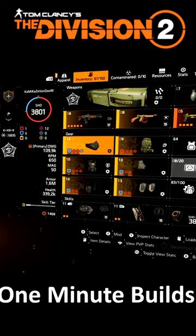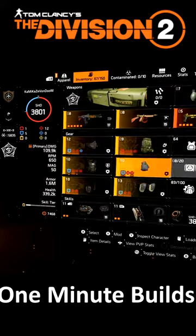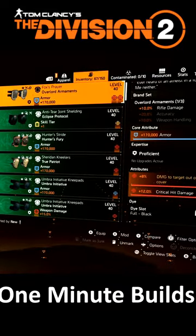So I use the three pieces of Y'all with Unbreakable on the chest piece. I have Fenris on the backpack with Vigilance, Contractor's Gloves, and Fox's Prayer Knee Pads.